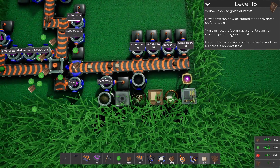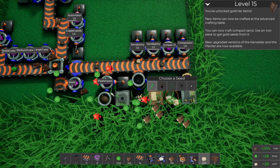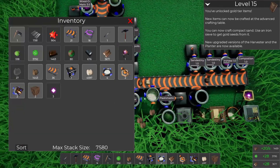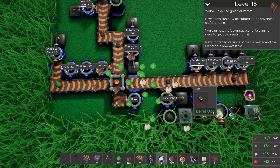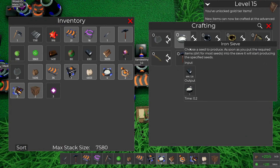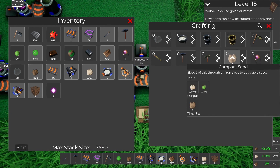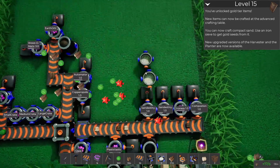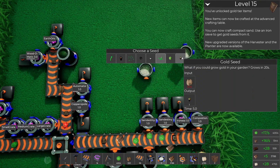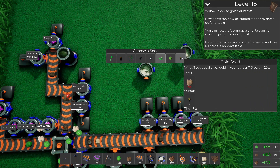Last episode we unlocked the gold tier items — gold tier items are going to be expensive. I doubled up on sand, you can see I've got another sand destiny here, so we've got lots and lots of sand because we need to craft compact sand in order to filter it into gold seeds. Let's put one of these down — five compact sand makes one gold seed every five seconds.